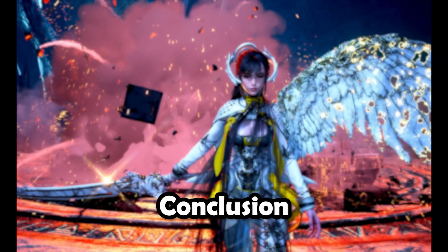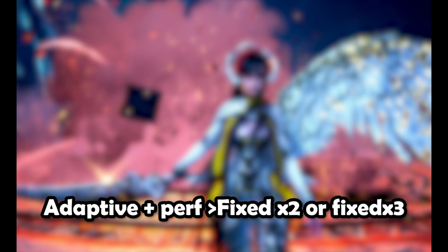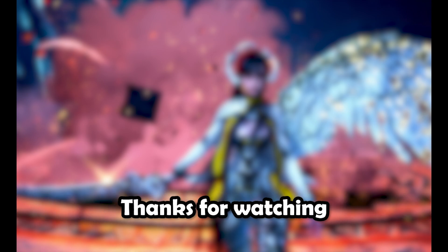In conclusion, Nvidia in-game frame gen is better, but adaptive mode gives nearly the same image quality even with performance mode. Fixed mode is great when you have capped your FPS to 60 and get stable FPS. In the end, I prefer adaptive performance mode when the game doesn't have in-game frame generation. Thanks for watching this video.